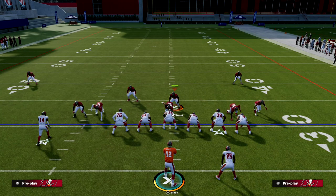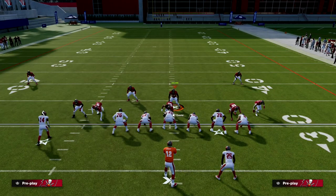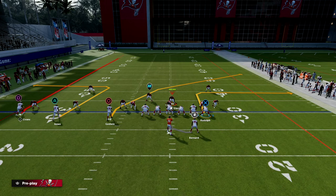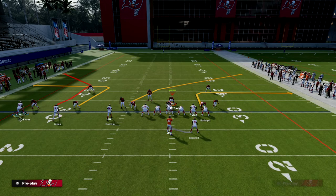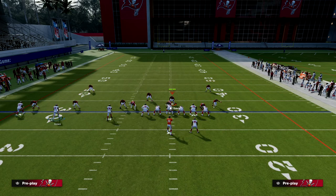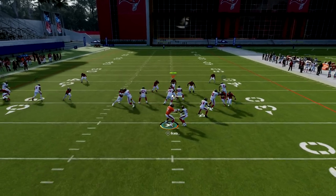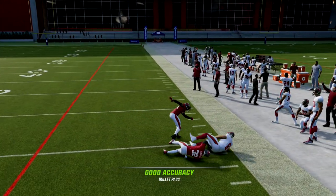What I like to do against something like this is just use simple routes. For example, this out route to the tight end is one of the best man-beating routes in the game. If I couple that with a C route to Mike Evans and maybe a post route to this receiver, that's a great little route combination to beat man. You see here — I pick up the pressure and I'm able to throw my out route to the tight end.